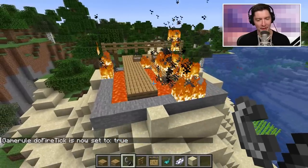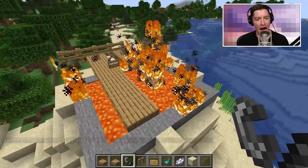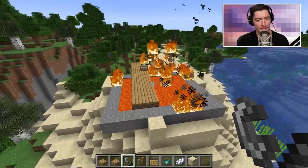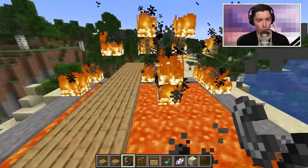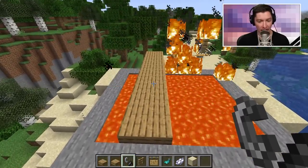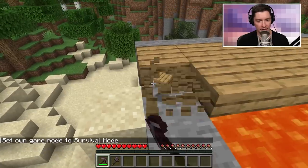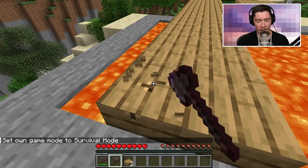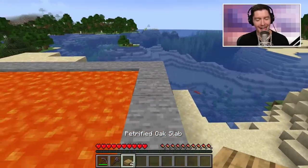My fire tick was off, so nothing was burning — that's why. My random tick speed is also really high, so this is consuming things super fast. The normal wood is burning away uber fast, and the petrified is staying the same. You'll also notice some crazy stuff when it comes to how petrified is mined. Instead of using an axe on it like you would any other wood type, you use picks on petrified oak slabs.